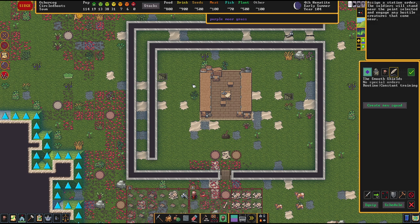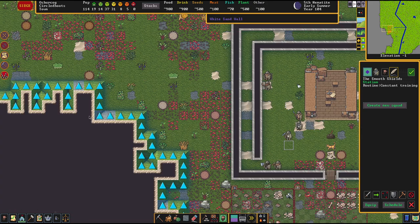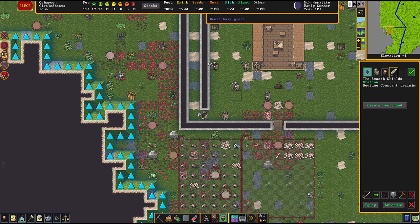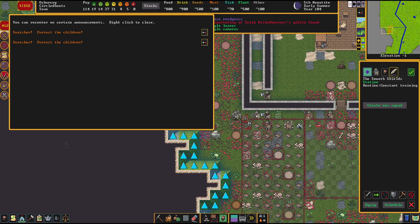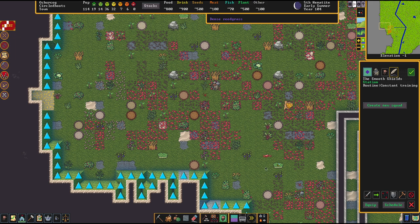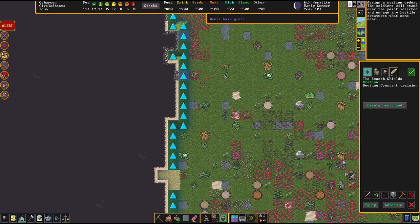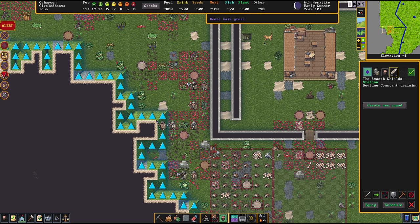Next step, we're selecting our military squad and we're going to station them over here. In the meantime, the goblins will come closer. A goblin siege — they are pretty straightforward. They're going to come over here and try to murder everybody. As you can see, the first goblin is already coming around the corner. We're going to station our dwarves over here. Stationing has the nice side effect that they're just going to murder everybody in their vicinity. We also have snatchers, thieves, in the vicinity. Our military dwarves are already kicking everybody's butt. The stationing order means they will stand near the point and engage hostile creatures. Once they're done, they gravitate back to that point.